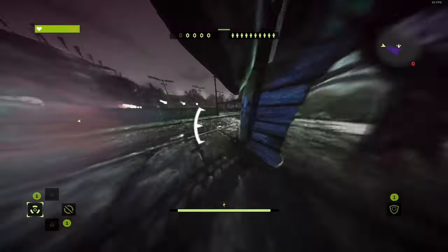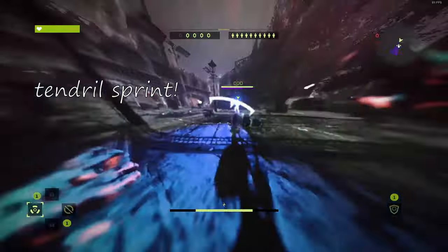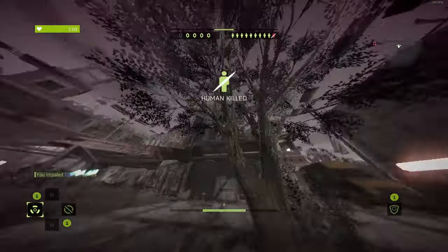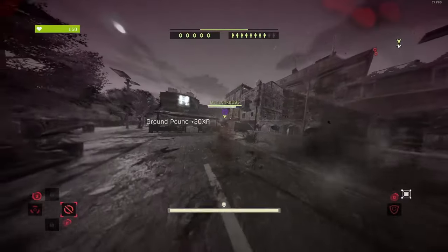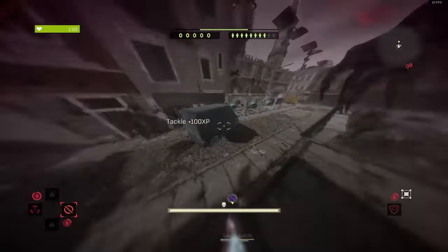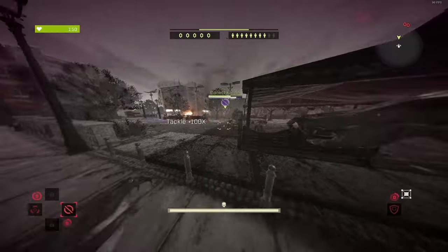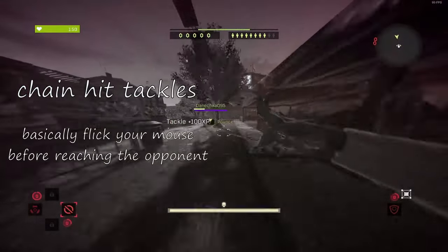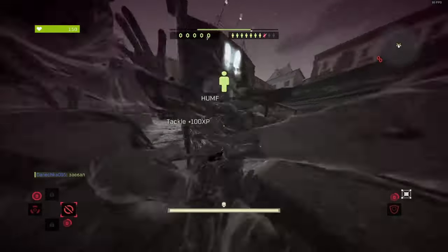Your movement as a hunter is super important. Use tendril sprinting to build up momentum to be able to hit your attack. When it comes to tackles, after you hit one, humans will have their camera locked onto you. Use it to hit them with one tackle after another — just change the direction in which you are running right before reaching your opponent.